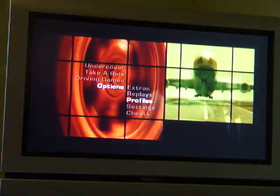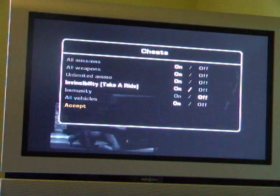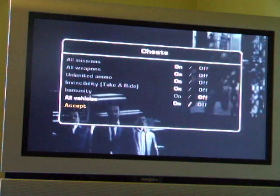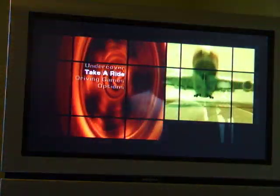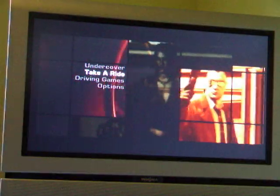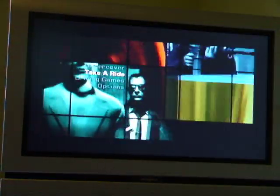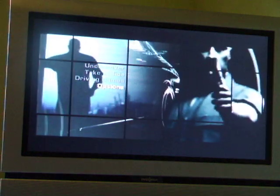When you go to the options, it should say cheats. And it should say all these. Since I got all vehicles — and then all weapons. I need to put it in first. You hear that? It's R1, L2, Square, Circle, R1, R2, L2. And that's all weapons.